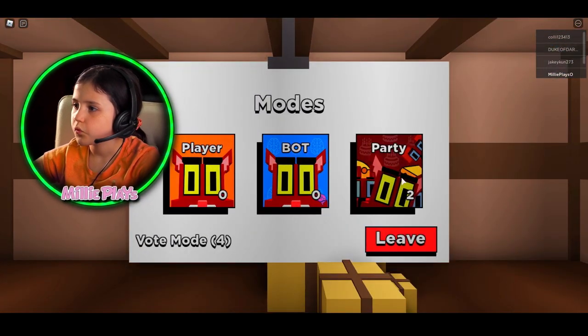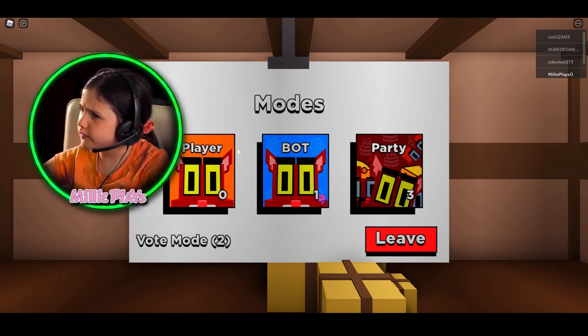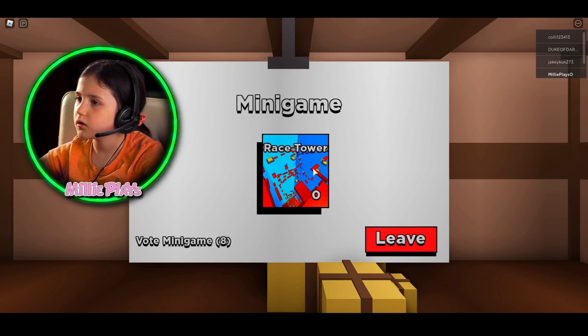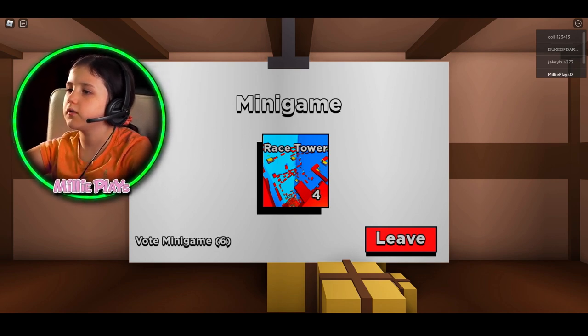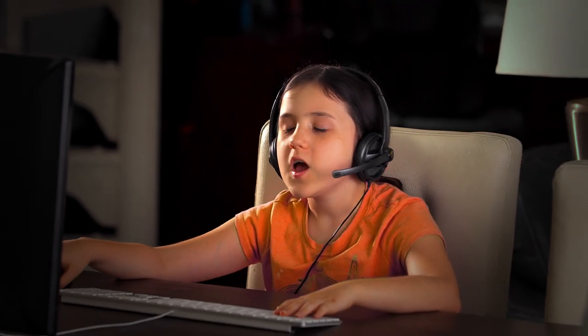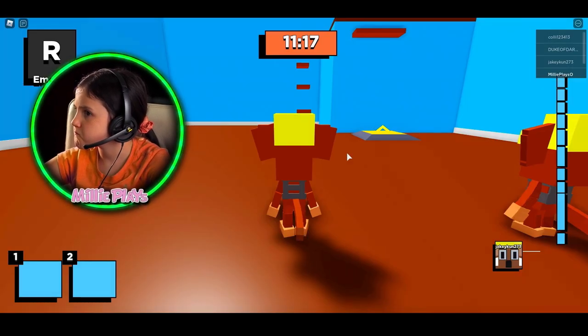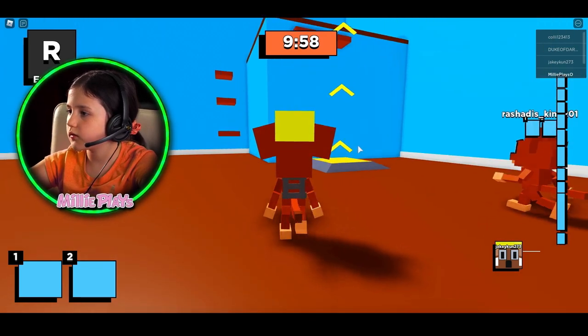I wonder what this is. I've played this actually a little bit and I know that one — the race tower is the only one I've completed. Every 10 minutes, like the normal Kitty game, you've got 10 minutes to unlock all these doors and stuff. There's no kitty, so it's like a little tower.